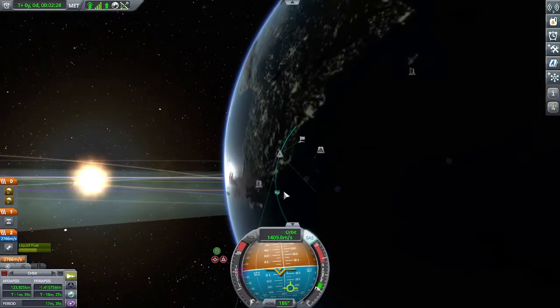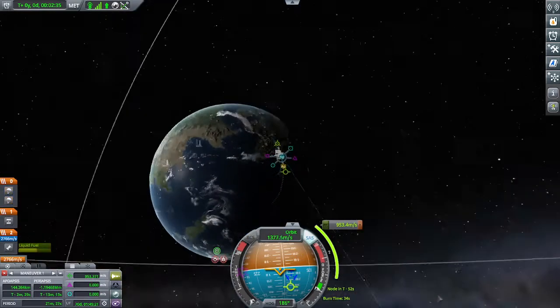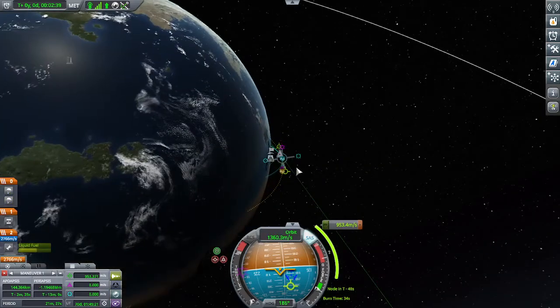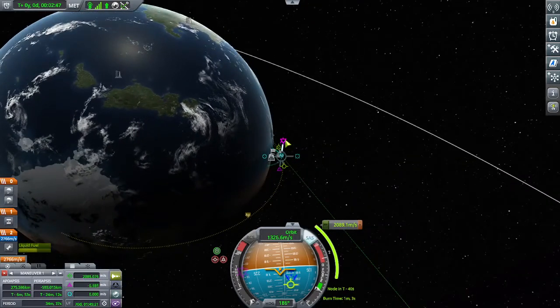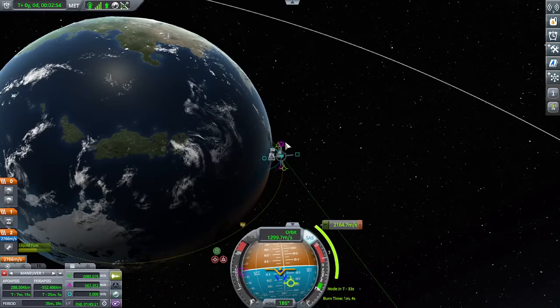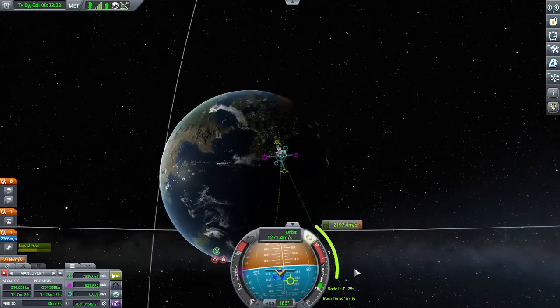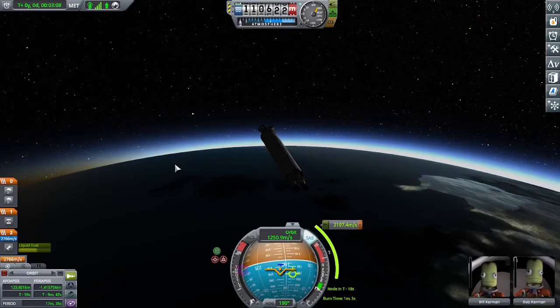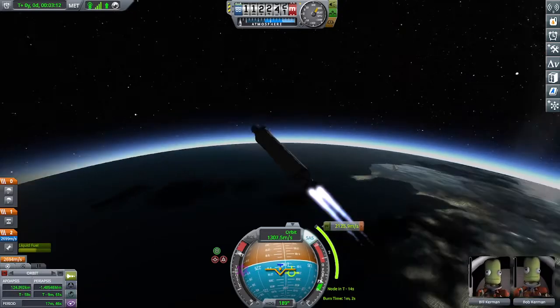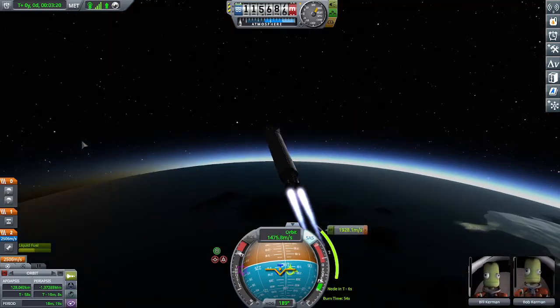We've got an apoapsis above the atmosphere. Let's try a little planned maneuver here to make it down over the Antarctic, and ideally over the day side of the Antarctic. Something like this would be good. All right, we're doing the burn for the transfer here. I'll get back to you when we're re-entering the atmosphere.